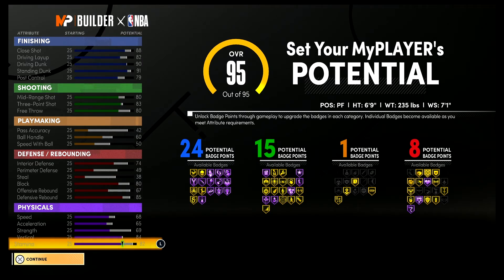For your playmaking you're gonna have a 46 pass accuracy, a 64 ball handle, and a 54 speed with ball. For defense and rebounding: a 78 interior defense, a 53 perimeter defense, a 42 steal, an 84 block, a 71 offensive rebound, and an 89 defensive rebound. Your physicals at 99 overall with the gym rat badge are gonna be 76 speed, 73 acceleration, 77 strength, 92 vertical, and 90 stamina.